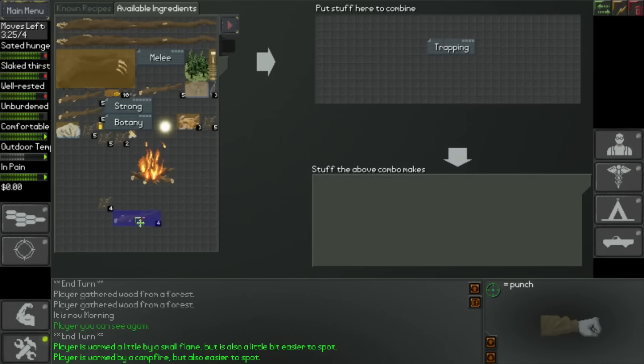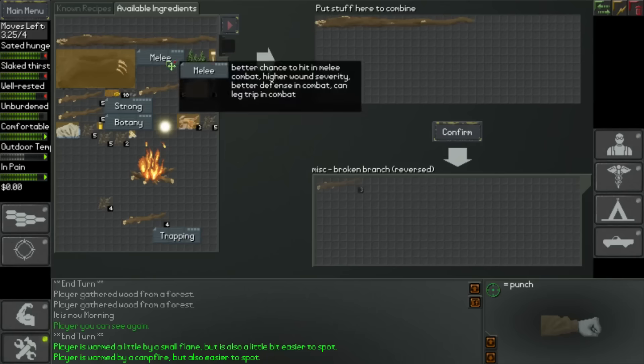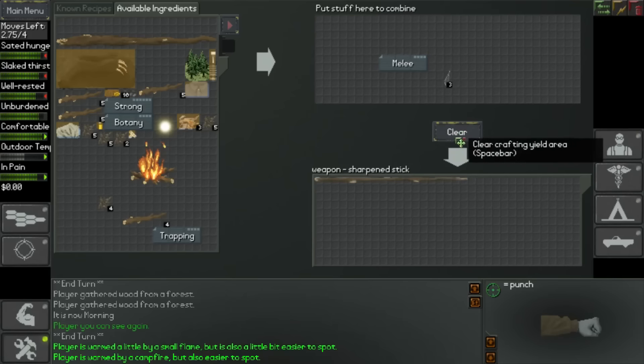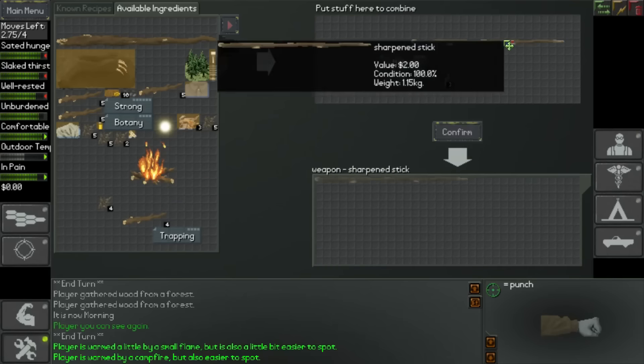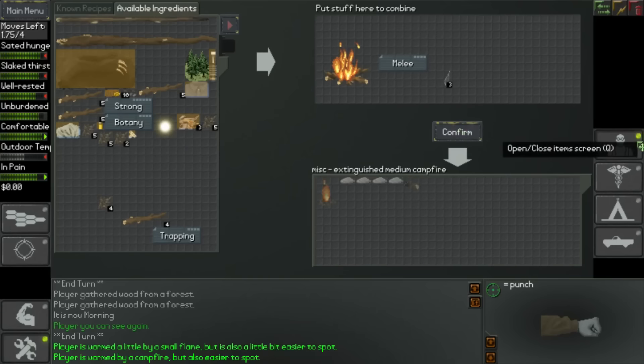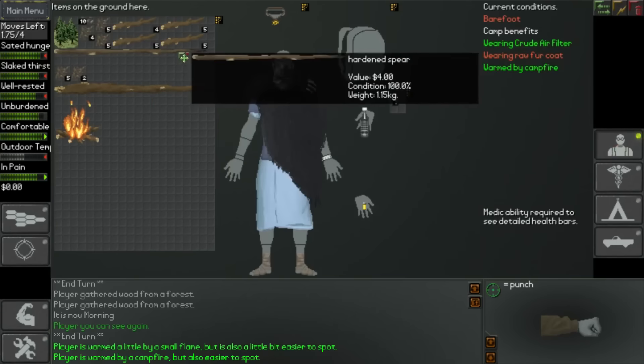Okay, so we now need the large branch - let's double click that. We need melee and we need shards as well. Okay, so that's going to give us a sharpened stick. Let's craft that, and then if we put that up there and pop the fire up, that hardens it. There we go - so we've got a hardened spear. I'm not too sure if that is the best one.